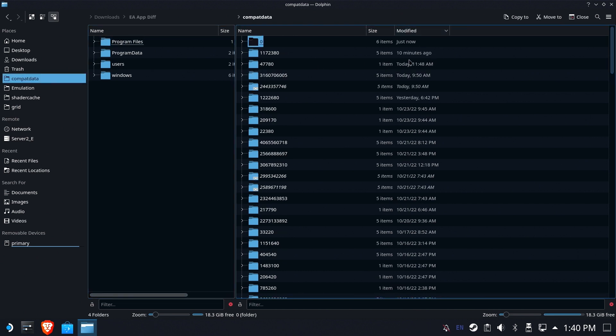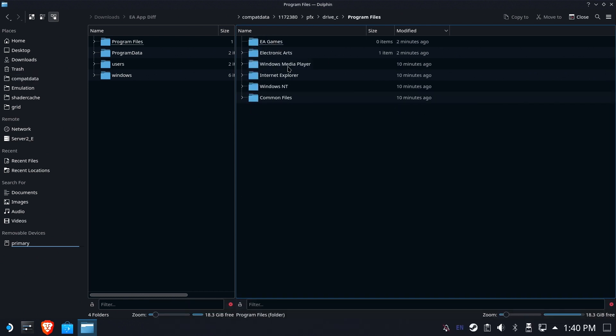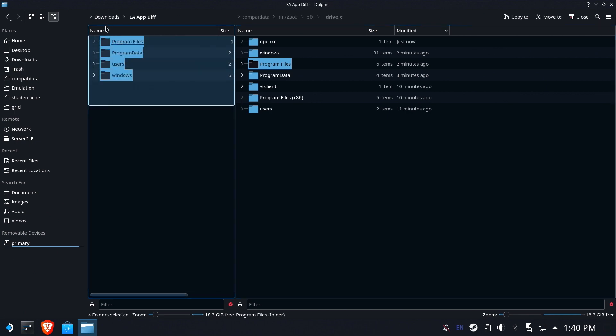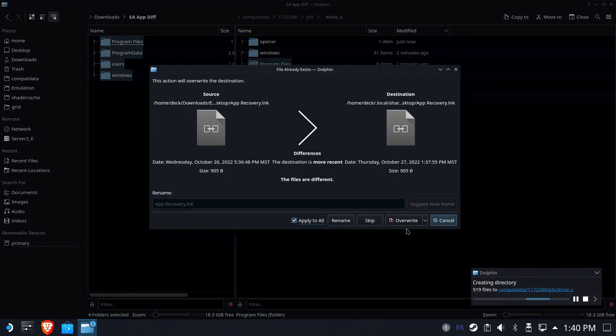Now you need to find your proton prefix for your game. In this case, Star Wars is right here. Use Protontricks to find it and verify that the Electronic Arts files are in there — they are. Go back to the drive C folder and copy all of these files right on over, making sure that you write into and override all.